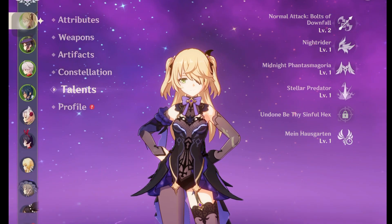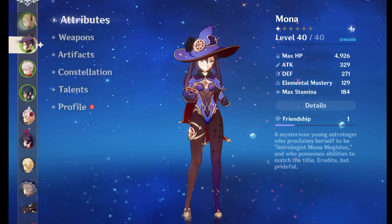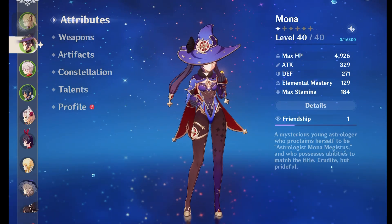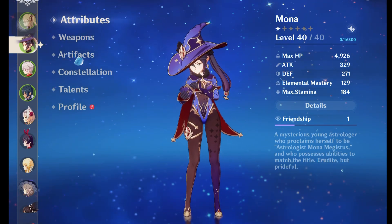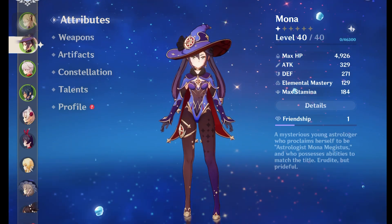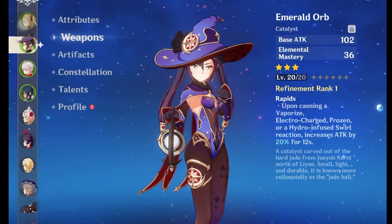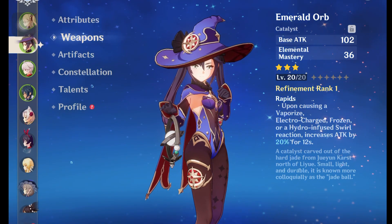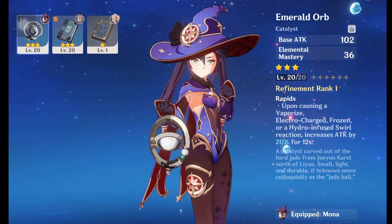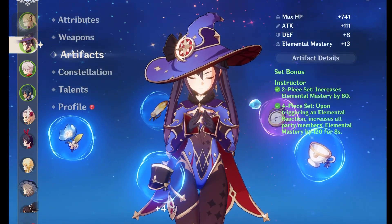Next we have Mona. I just got her yesterday and it was so fun playing her — just running around. I gave her the Emerald Orb for the weapon, which has a base stat of Elemental Mastery. I tried to get her Elemental Mastery a bit higher because I don't have any other weapons for her.